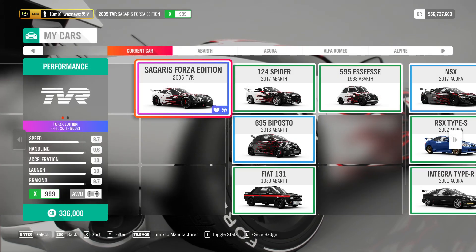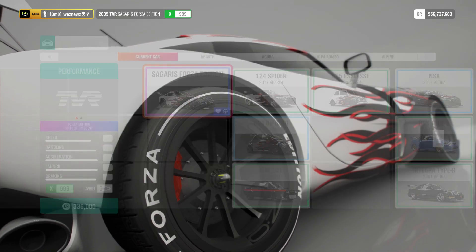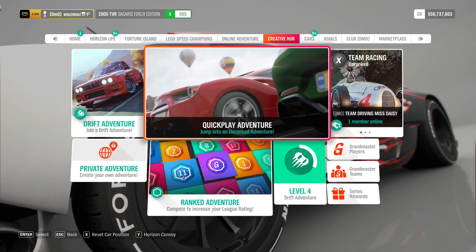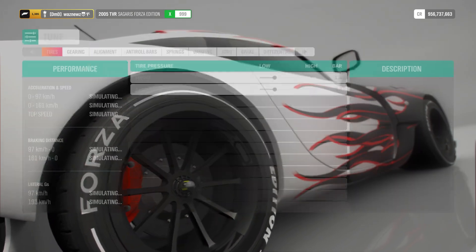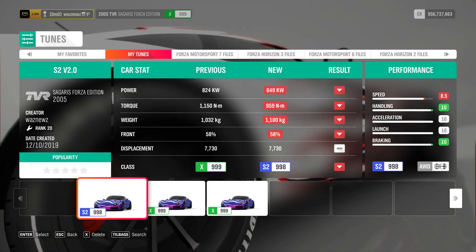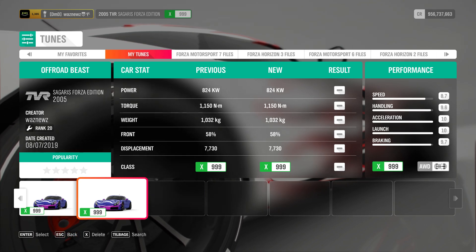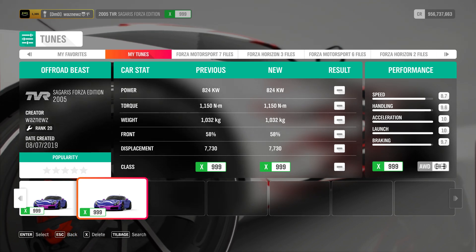I was using the 2005 TBR Sargeras Forza Edition, and the tune I'm using is the one I'm always using for this car — this one: Off-Road Beast. That's it.